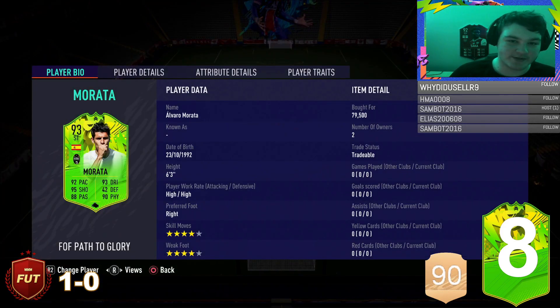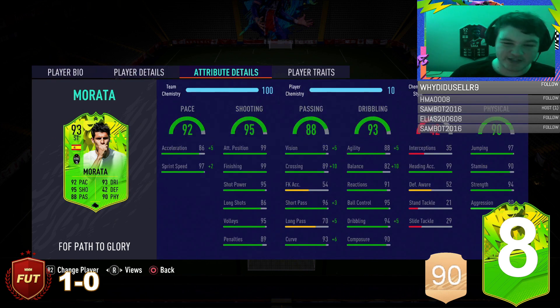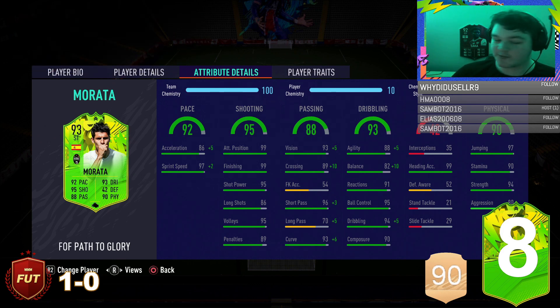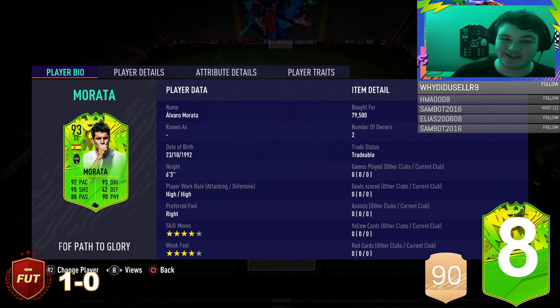Welcome back to another review - today we're reviewing the new Path to Glory Morata. If you missed my last video, we did a review on Josef Martinez. With cards like Morata, you can tell why he's so cheap - high and average body type, 82 balance, agility is alright, and he's got 97 sprint speed but only 86 acceleration.